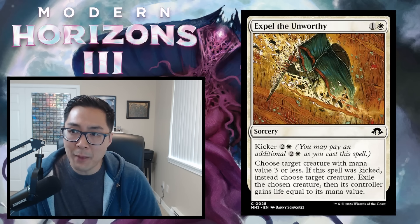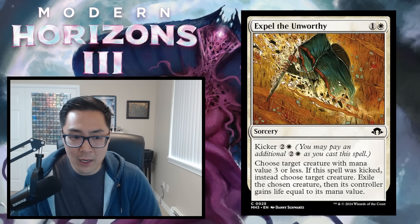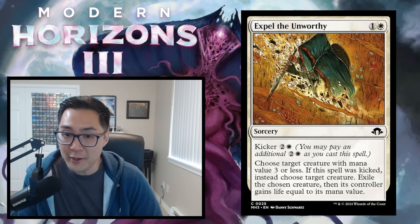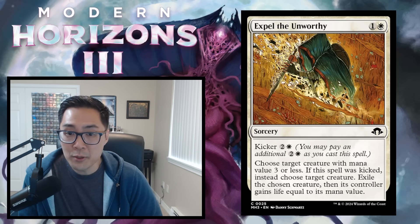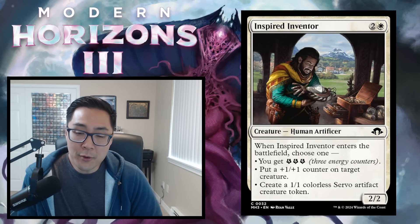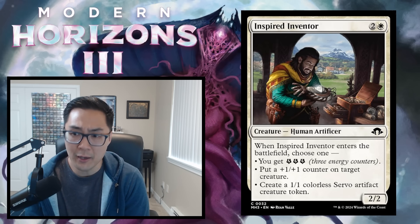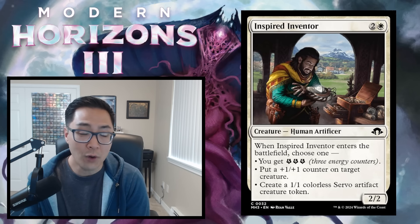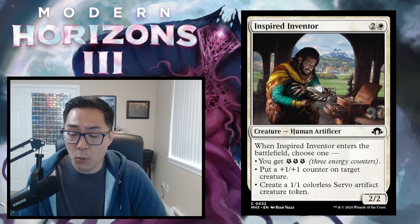At number 4 we have Expel the Unworthy — a solid removal spell. The life gain matters in aggressive decks but if you've got a Hexgold Slith rolling, you're happy using this to keep it alive and growing. You won't be cutting many copies of this from your deck. At number 3 is Inspired Inventor — the flexibility of 3 mana for a 2/2 that can give you 3 energy, put a counter on something, or make a servo is perfect. It goes in all white strategies — great in artifacts, energy, and modification decks. It's the perfect glue creature.